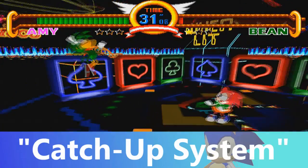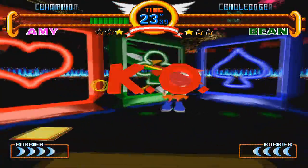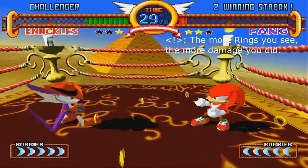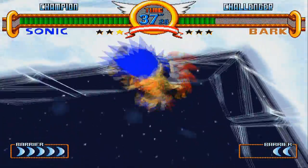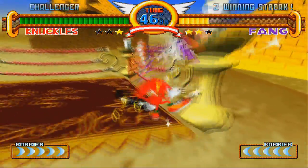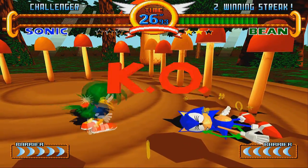One of the more unique system mechanics about Sonic the Fighters is its catch-up system. The player who has lower health in the round will do more damage. So if you're low on health and you do an attack, it'll do more damage than usual. Certain moves have more catch-up value than others — for example, the Drop Kick or Grabs, or Command Grabs. They do a lot more damage than regular stuff like punch combos or claps. However, on the flip side, if you have more health than your opponent, some of your moves may actually do less damage, so it can really balance out either way. Watch out — don't use moves like the Drop Kick that specifically have a lot more catch-up value, because you might get yourself killed or punished because of it.